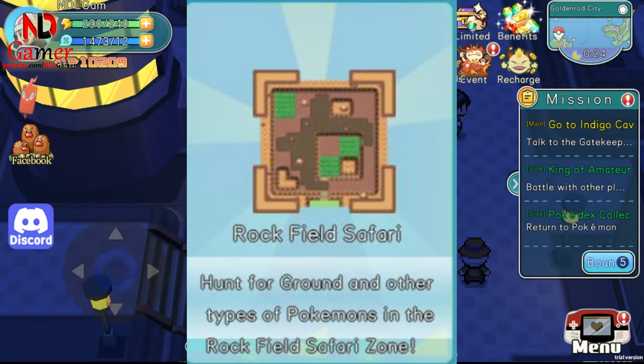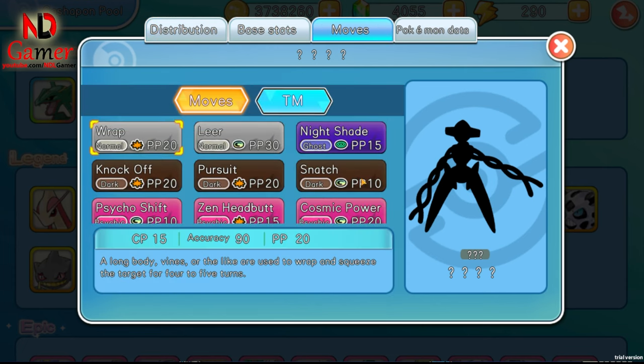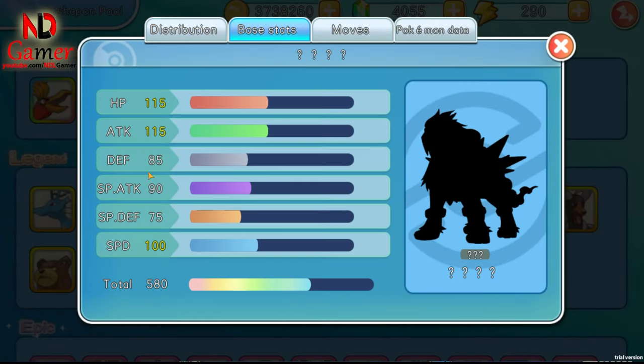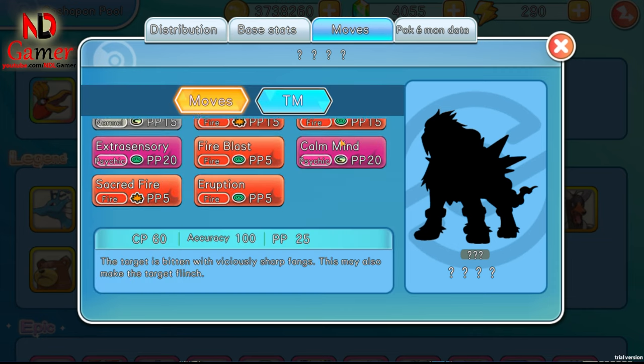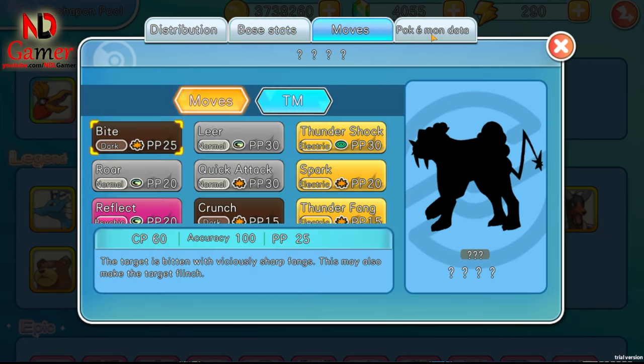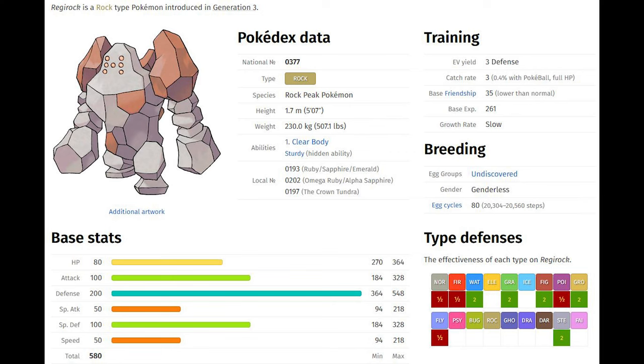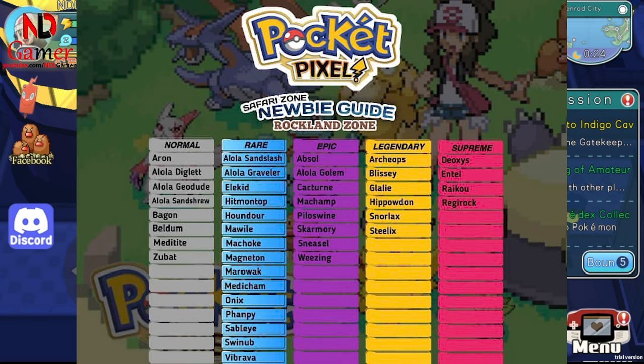Finally, we have the Rock Field Safari, where you can find supreme Pokemon like Deoxys, Entei, Raikulip, and Regirock, along with other legendary, epic, and rare Pokemon listed here.